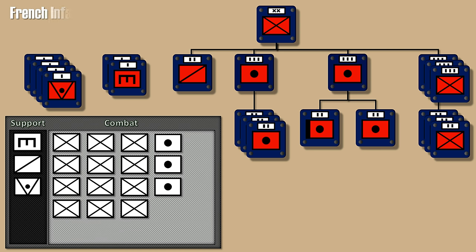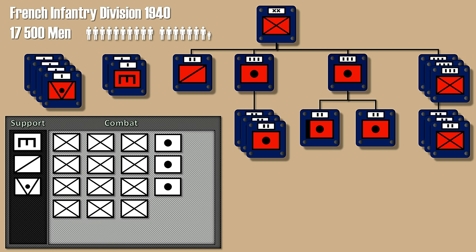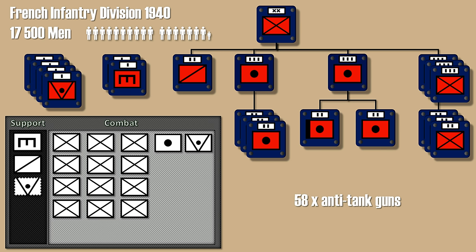Let's take a look at the changes for the French Infantry Division of 1940. There should be a reduction of regular artillery battalions to just one, and instead of the support anti-tank unit, a regular anti-tank battalion, and an optional additional one as support — similar to the US and Soviet division — because the French division had 58 anti-tank guns historically, just two short of 60.